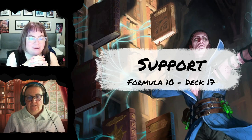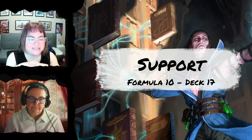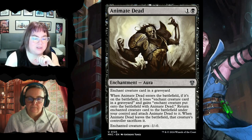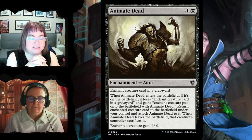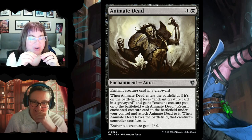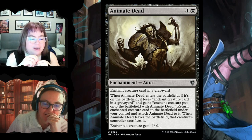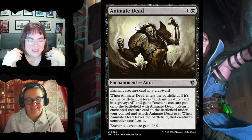Support cards: formula calls for 10, this deck has about 17 because it's so theme-heavy with surveilling. Animate Dead enchants a creature card in a graveyard — when it enters the battlefield, put that creature onto the battlefield under your control and attach Animate Dead to it. When Animate Dead leaves the battlefield, that creature's controller sacrifices it. The enchanted creature gets +1/-0. Long story short: enchant something in a graveyard, bring it back with a -1/-0 penalty.